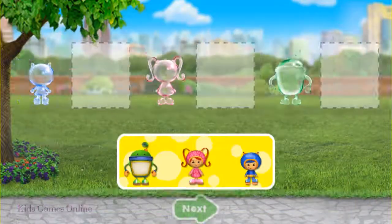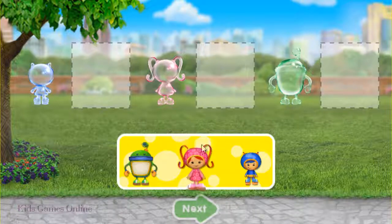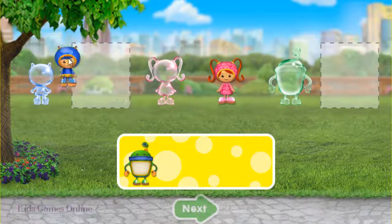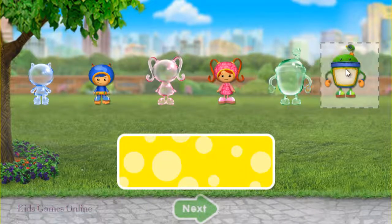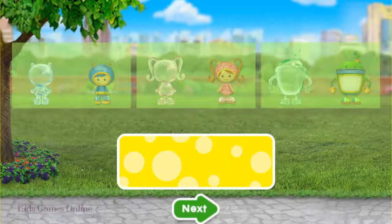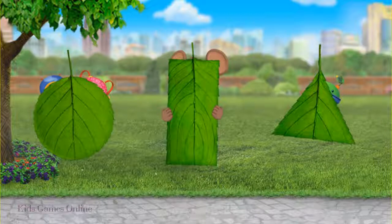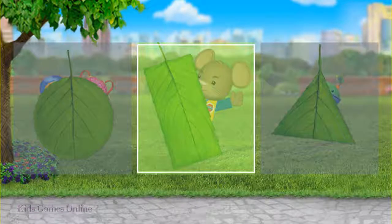All right, Umie friend! Drag the Umies next to their matching bubbles. When you're done, tap the green arrow. Awesome! You did it! Dormouse wants to play hide and seek. He's hiding behind the rectangle leaf. Tap on it! Umie-rific! You found Dormouse!